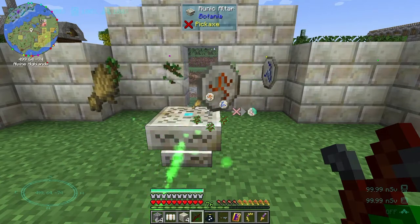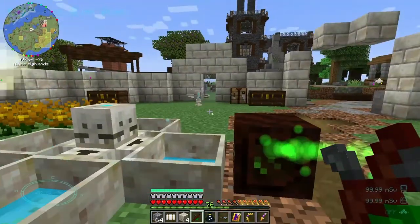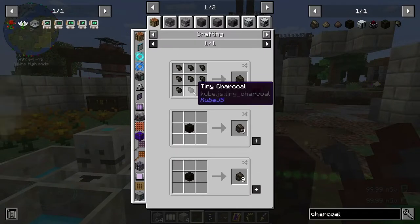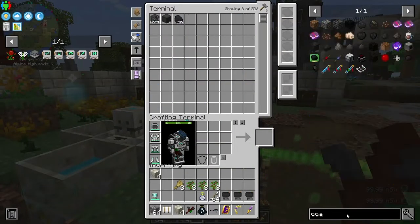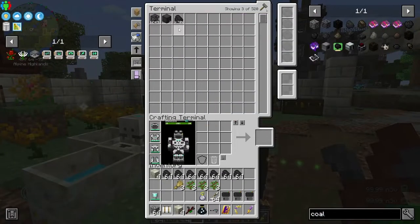I may want to update the spreader because it is super slow. I may need to get some charcoal over here too. I thought I had a way to make charcoal — oh, I think I took it away. What about coal? Oh — pressure valve chamber.